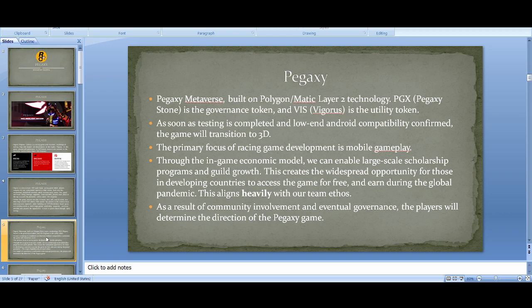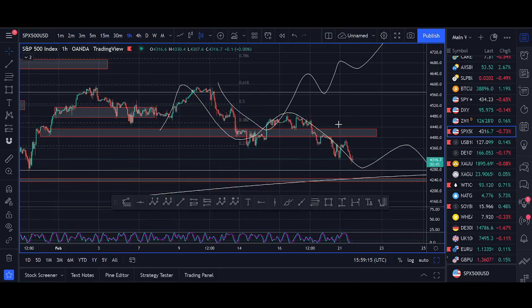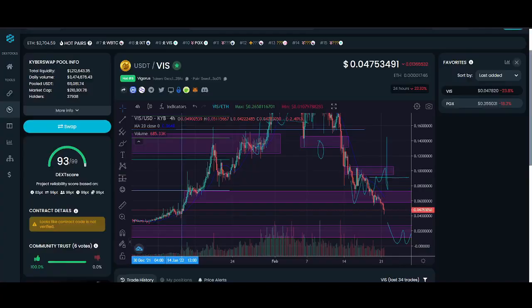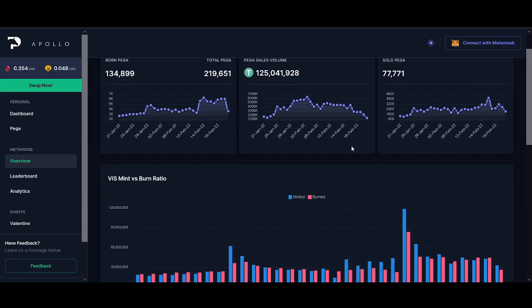Some key points: PegaXY is built on Polygon MATIC Layer 2 technology. The two tokens are PGX and VIZ. They're going to transition to 3D — I'll do some racing so you can see the simple 2D version. Mobile gameplay is also a primary focus coming out soon. The large scholarship model is an amazing feature. I used to play Axie Infinity — we got involved when the price was less than ten dollars and it went absolutely parabolic 10x. I think PegaXY has improved on and learned a lot from Axie Infinity.